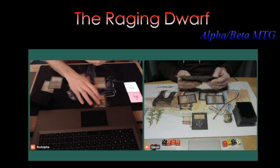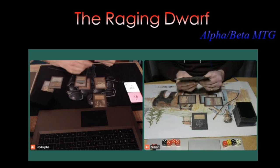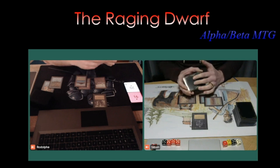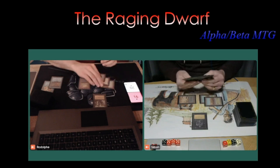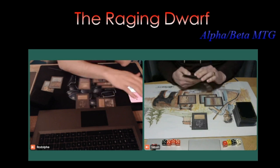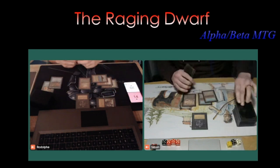Wow — another blue power card: Time Walk this time. A really strong opening for Rodolphe, finding all the cards he needs. He takes the extra turn and can attack again with the 2/2, dropping Simon to 14 most likely. We see a Balance first, then tapping three for Rodolphe's own Hypnotic Spectre — a 2/2 flyer that can block Simon's Hypnotic Spectre. Simon drops to 14.